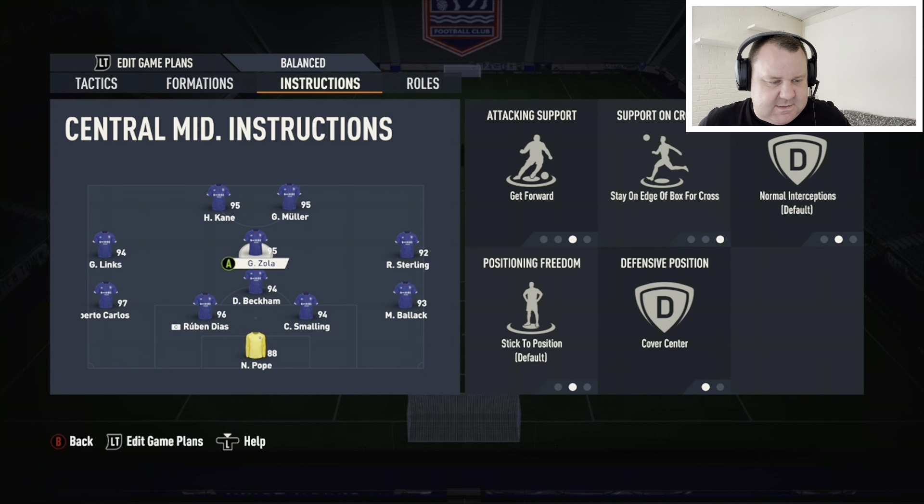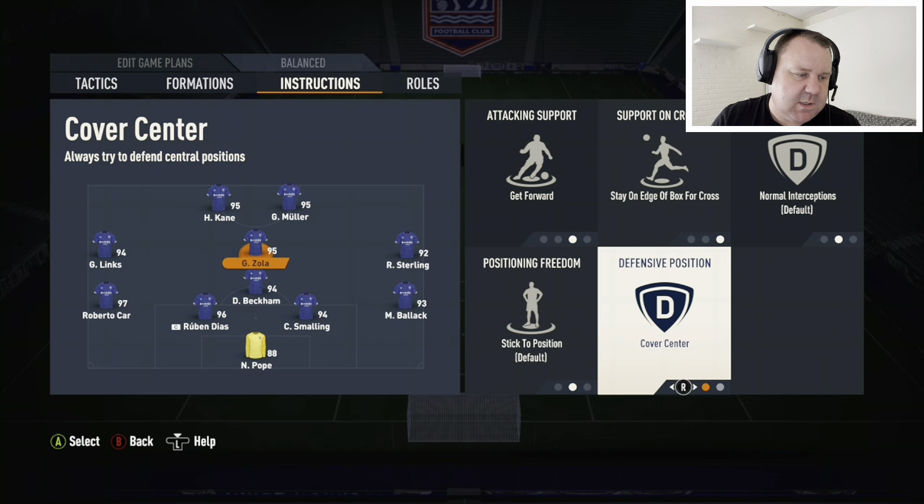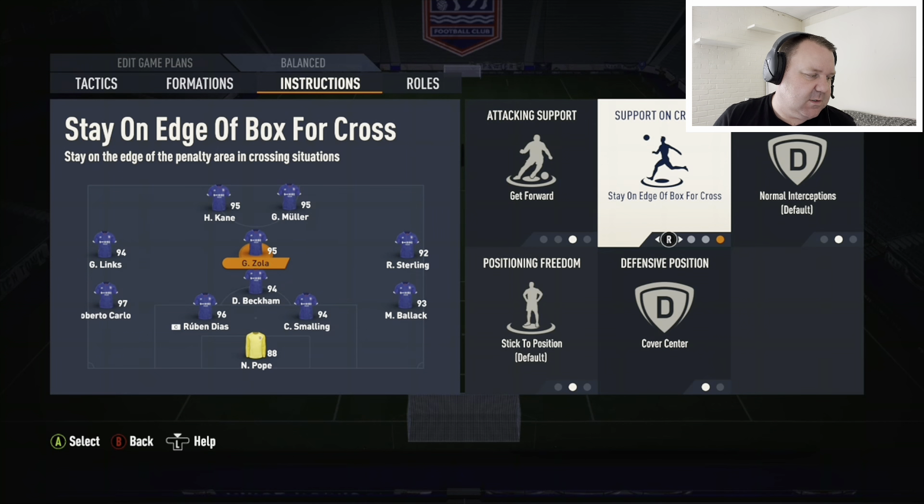This is the key difference between this formation and the 4-1-2-1-2. Zola here is actually a central midfielder, but I'll use him to kick on. I've got him on get forward, cover centre — so stay in the middle of the pitch — get forward, and then stay on the edge of the box for crossing. So when Sterling and Lynx are bombing on, if they're looking to cut it back, you've got the two strikers already in the box, but you've also got the central midfielder playing more like a CAM on the edge of the box. It just means there isn't as much of a gap between them and your CDM — it links the team up a little bit more.